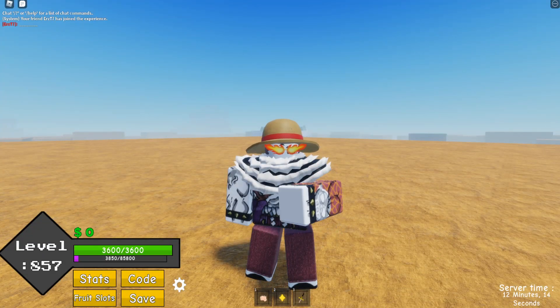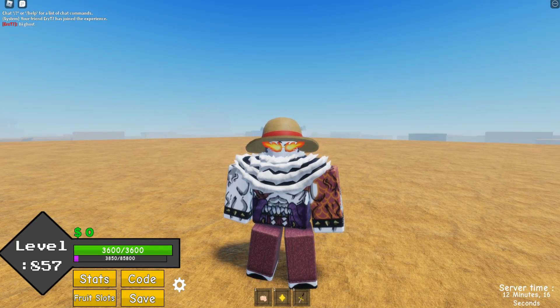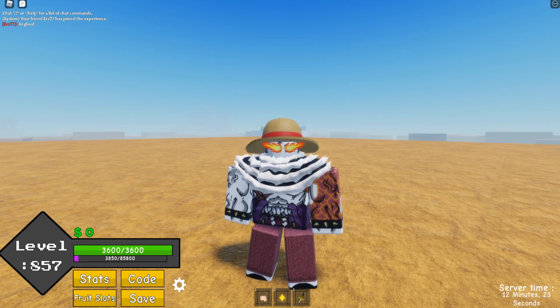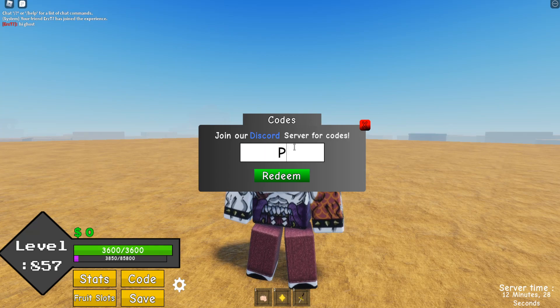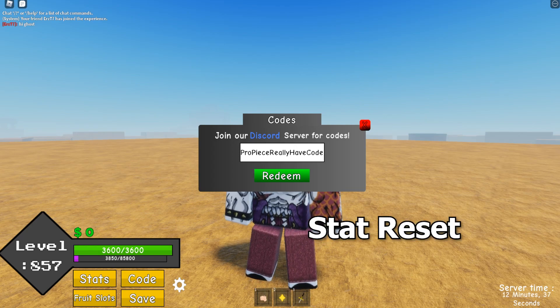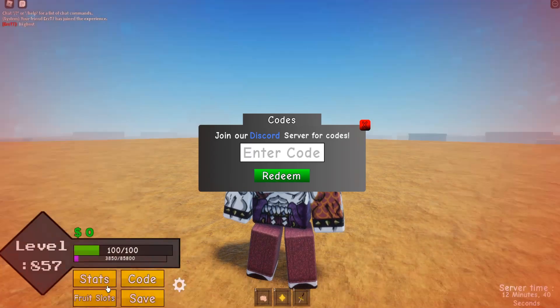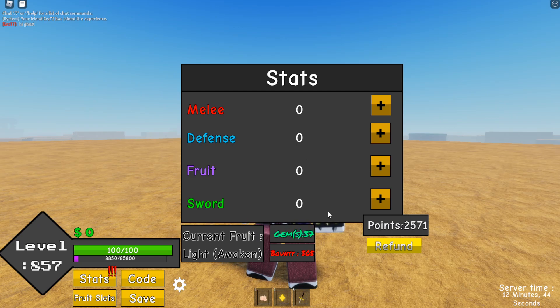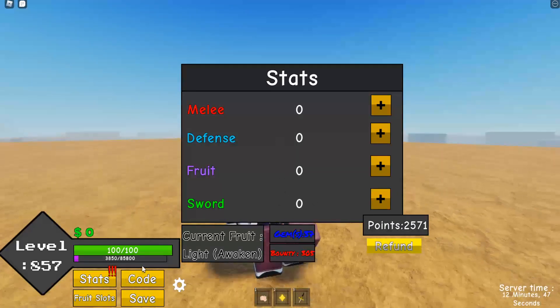First off, they added a new code yesterday. They only added one, so I'll show you guys what the code is. The code is probably a really have code — it's a stat reset. Let's redeem it. And these are your stats. As you can see, I've received my stats reset with the code.